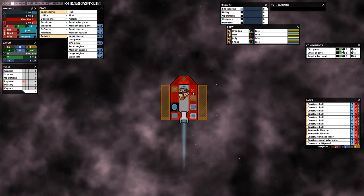Now we see that in the tasks bar our new construction is at the bottom of the queue and we want it ready as soon as possible. We can click the blue button in the task bar to move it to top priority, or use the prioritize button — click it then click the component on your ship to put it at the top of the queue.